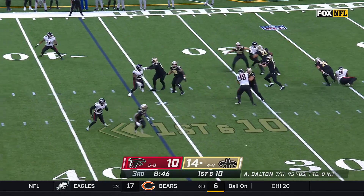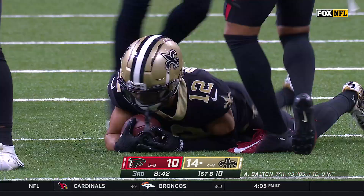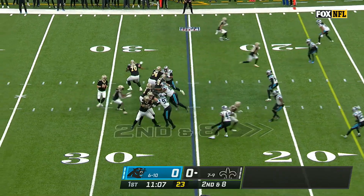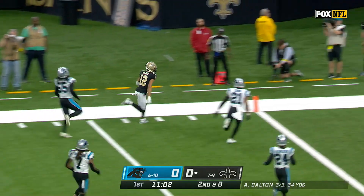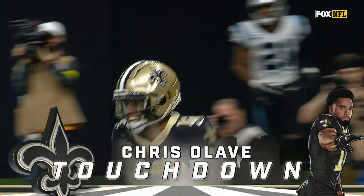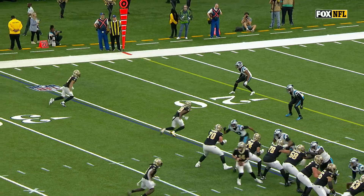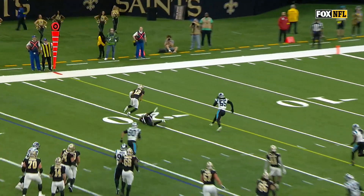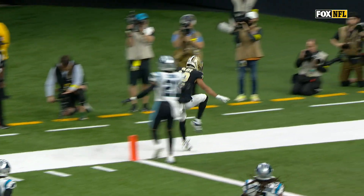Off play action now, Dalton stepping up, low throw — good adjustment made by Olave. Andy Dalton has hit three separate targets. Olave touchdown. You're going to see him on the top side — he's going to try to take away the inside. Nice break, but he's right back outside. He knew he had him on the top side, kept him on his top end shoulder, trying to take away the other.